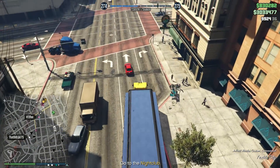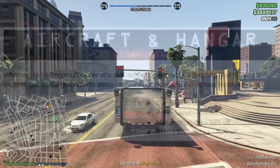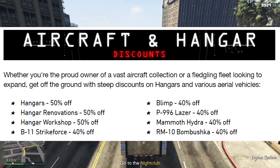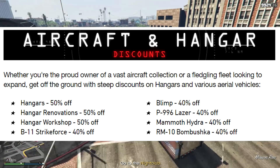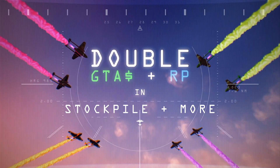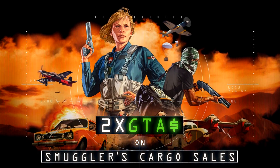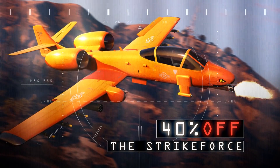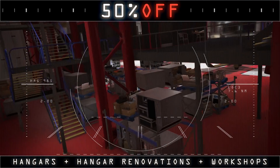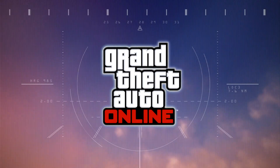That's the main thing — what sort of saves this event week. As for everything else, the discounts: nothing great. Hangar's 50% off, but I think everyone has a hangar by now. They have double money on all smugglers cargo sales, which may sound great, but it's actually not because double money is what it should have been. Although those missions are kind of fine, so if you are looking for a new way to make money, you may want to just try that out.